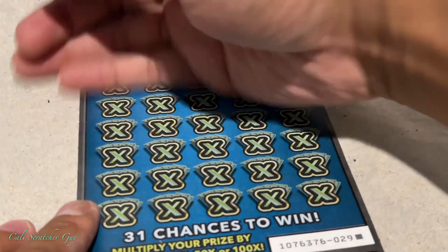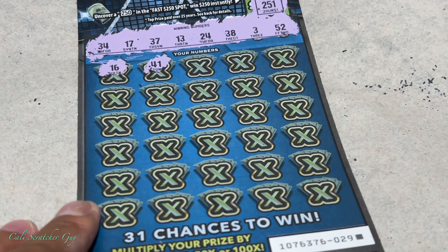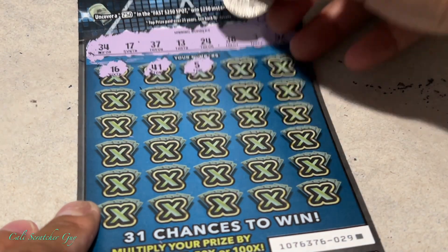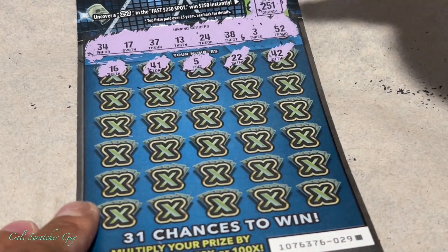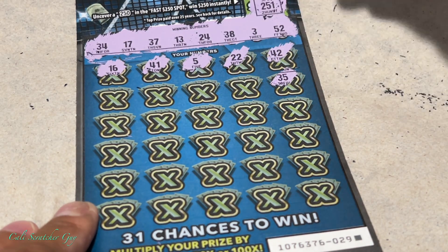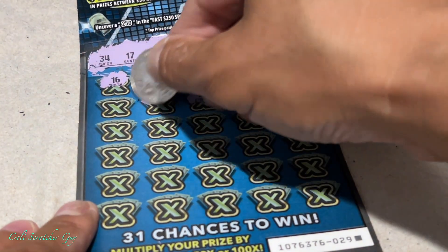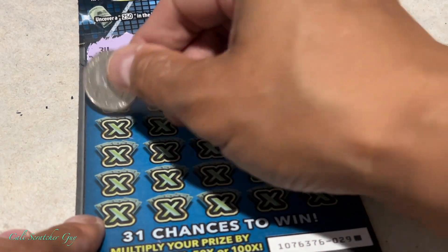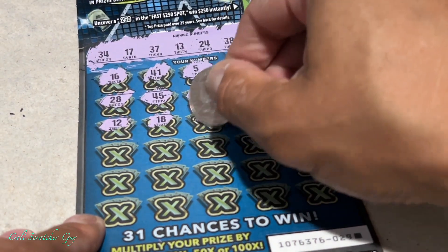Let's see if we get lucky today guys. We got 16, 41 — looks like we don't have any 40s. Single digit number 5, 22. We got 24, there we go. We don't have any 40s. 35, we missed it. We got 34, 37, 38. Another 40s. Single digit number 8, that's another 40s. 28. Alright, we got 24 and 38. Number 12, 18, 32.